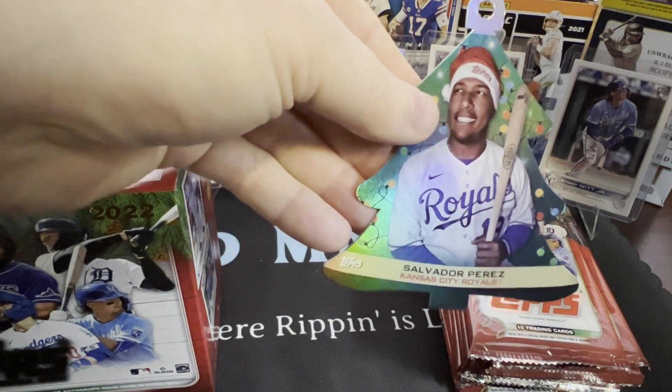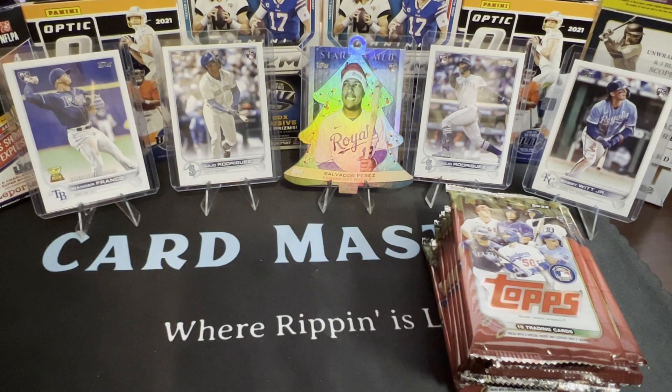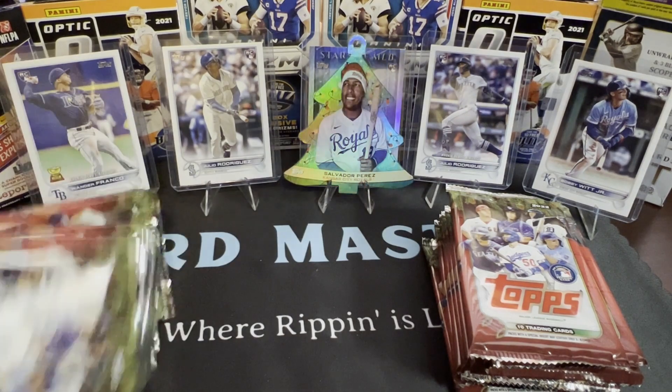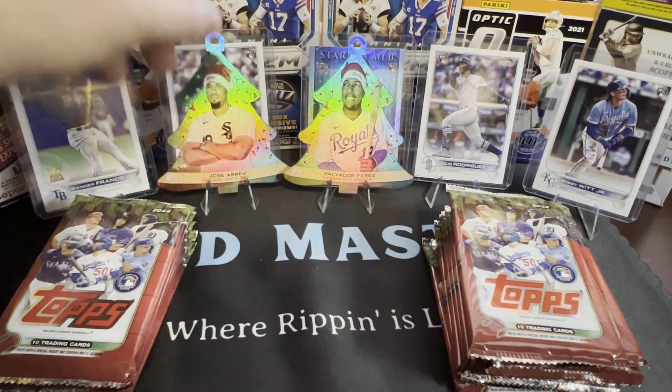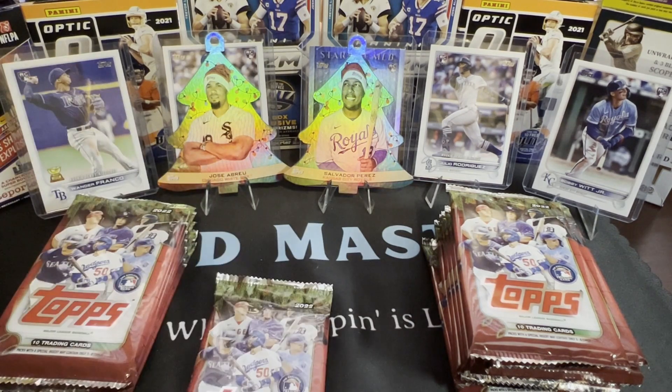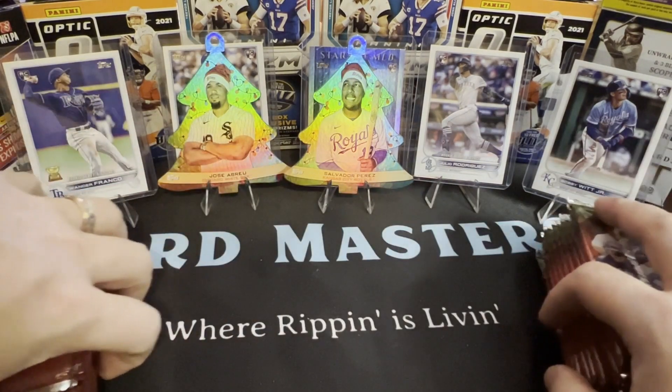Our box emblem is Salvador Perez — it's a Christmas ornament. There are short prints, rare short prints, and super rare short prints. You've got to pay attention because they're easy to miss. The variation is subtle — a player might be wearing a Christmas necklace or their sleeve will be dressed up like a candy cane. We're hoping to find one of those. There's reportedly one short print per box, plus one relic or auto per box. So we're hoping to walk away with two relics or autos and two short prints.